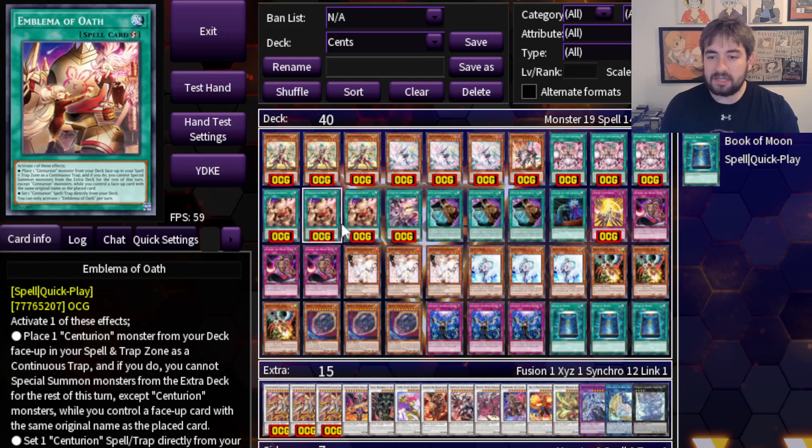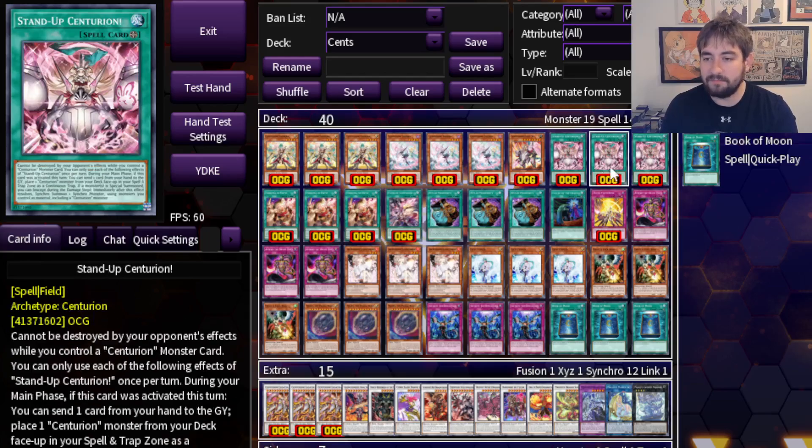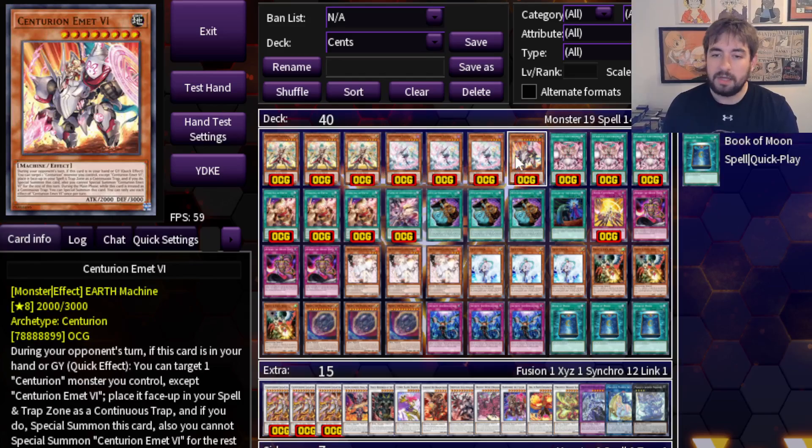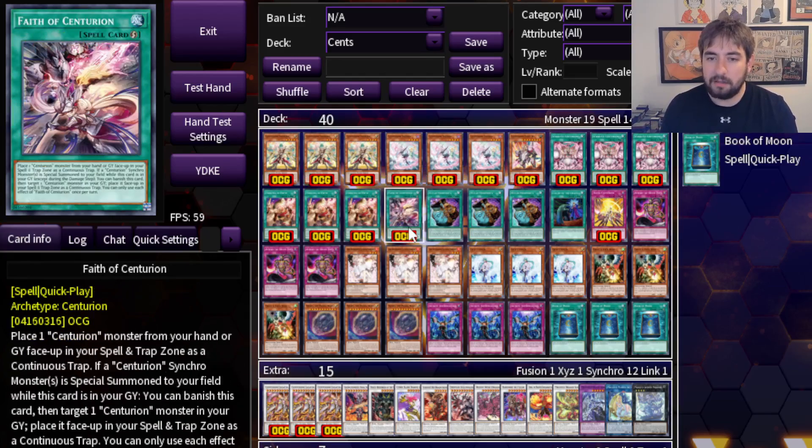The quick play spell is maybe the single best engine card in the deck. This card can do one of two things: you can either place a Centurion straight from the deck into your Spell and Trap Zone, or you can set any Centurion spell or trap straight from deck. So you can either set the field spell and activate immediately, or get one of your monsters to help you extend through interruption. One copy of Faith of Centurion — this is a really good follow-up card. You like to search this on the opponent's turn so that for your turn three or four, this allows you to really push into your opponent if they ever pushed into your board decently well.